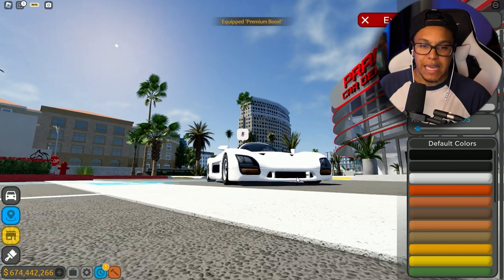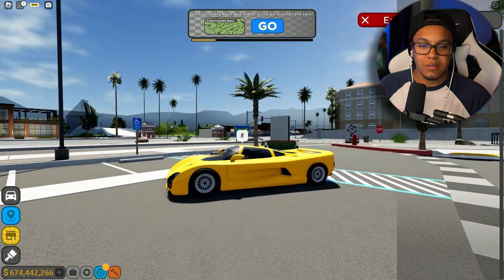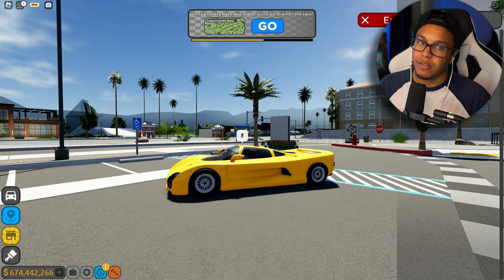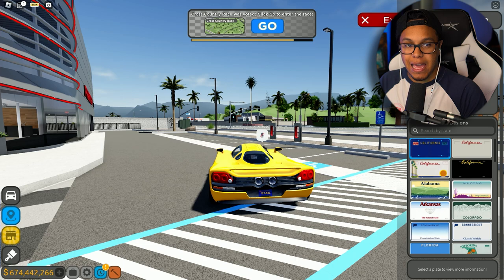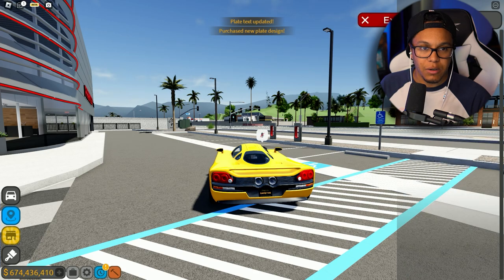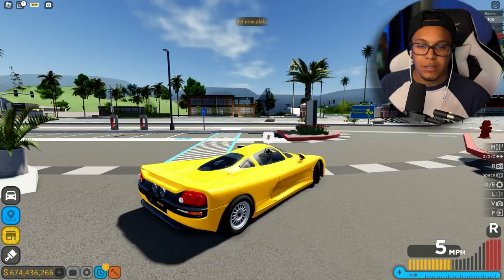And of course premium boost - not Titan boost, premium boost baby. The car is gonna be changed to a yellow color. For wheels, let's leave the stock wheels and just put some blacks on it. Actually no, that wasn't looking too good. Let's put a classic on it - boom, okay, I'm cool with it.